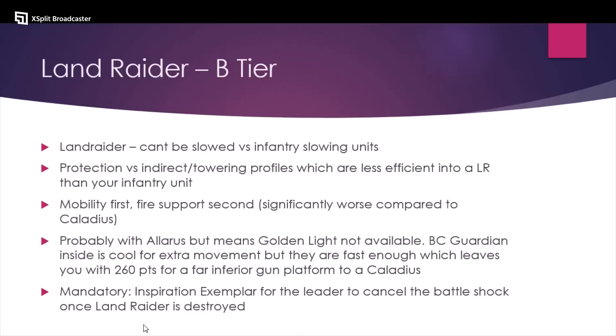If you do take the Land Raider, something completely mandatory is you take a leader that takes Inspiration Exemplar, because when your Land Raider explodes and your guys have to get out, they're automatically Battle Shocked. If you're automatically Battle Shocked, you don't get access to strats — you can't do damage reduction or Fight First or whatever you need. Inspiration Exemplar fixes this because it's a way to cancel Battle Shock outside of your command phase. So if you go Land Raider, you have to take this. I think if you do want to take a Land Raider, it's B tier.